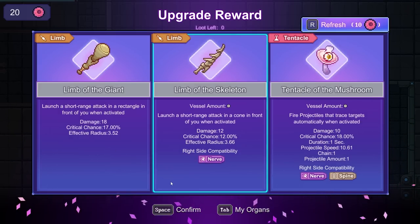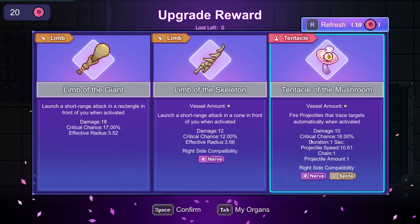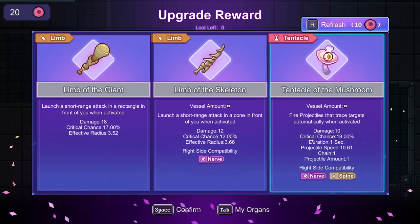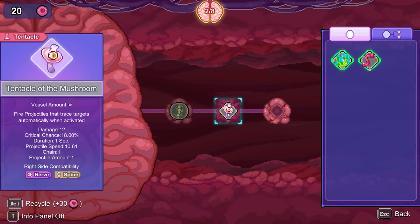Let's grab Tentacle of the Coral. And Tentacle of the Mushroom — fire projectiles that trace targets automatically when activated. That sounds interesting. Let's go back to mutations. We actually have a couple.